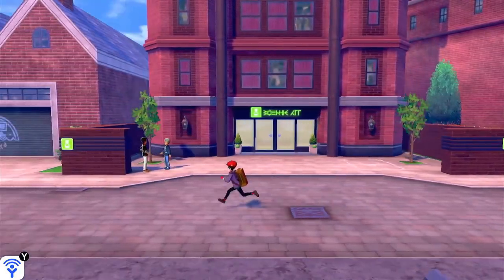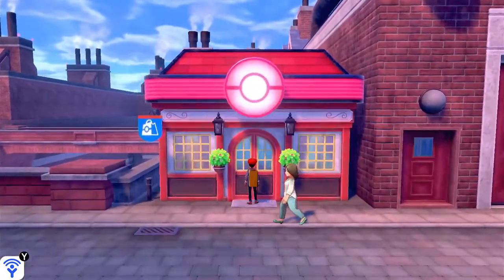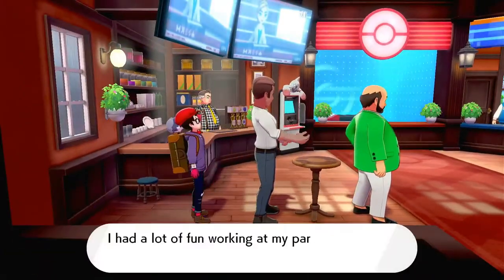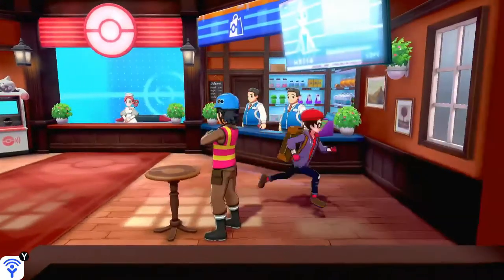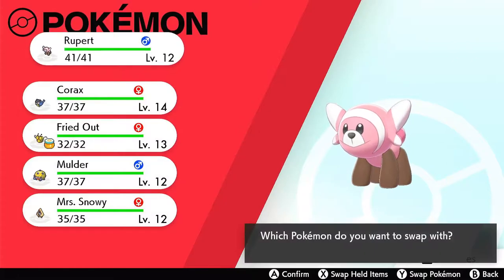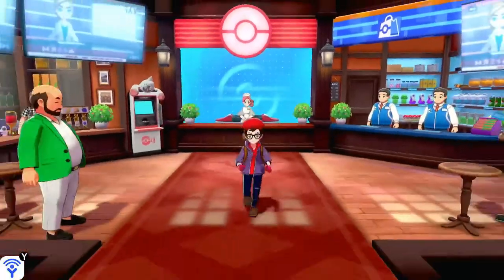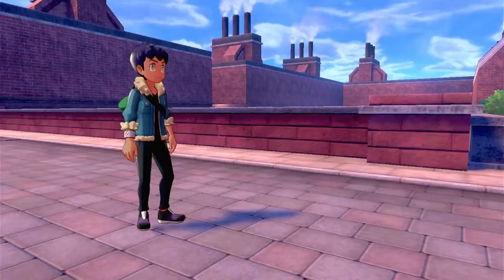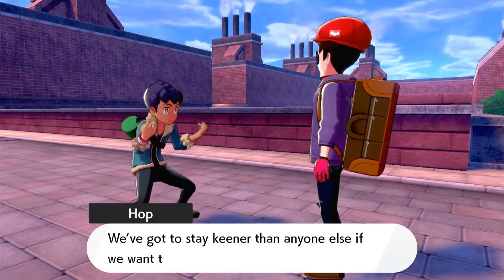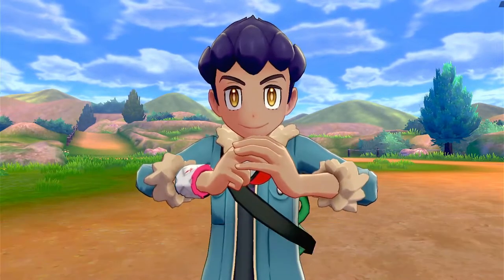We head off towards Turfield and Route 3, but on the way we come across Hop. Before getting to him, I make sure to heal up at the Pokemon Center and speak to everyone to pick up any free items, as held items could make my Pokemon stronger. As Rupert doesn't have many fighting-type moves, I moved Rupert down the order and put Mulder up front — a defensive Pokemon to lead with so we know what we're doing. Heading out to meet Hop, who's waiting ready to battle and get some training in.